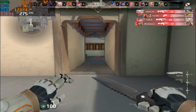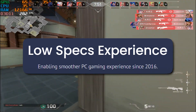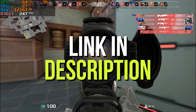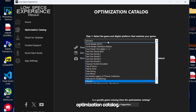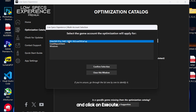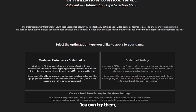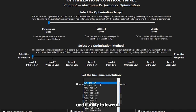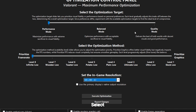Let's get more FPS. This time you will need a software called Low Spec Experience. Download and install it — the link is in the description below. Open it and click on Optimization Catalog, find Valorant, select your profile and click on Execute. There are many presets you can try, but for this video we are focusing on max FPS. Select Maximum Performance Optimization, then select Performance Mode and set Quality to lowest. For resolution, select the lowest and click on Execute Optimization.